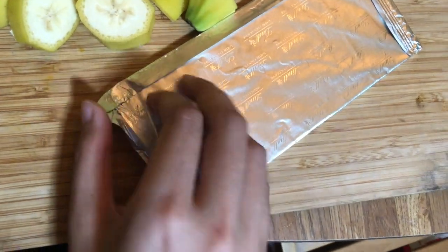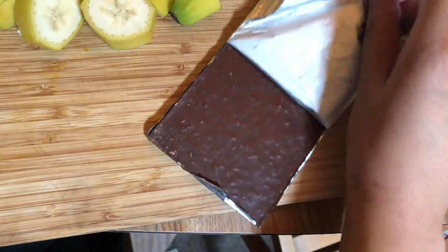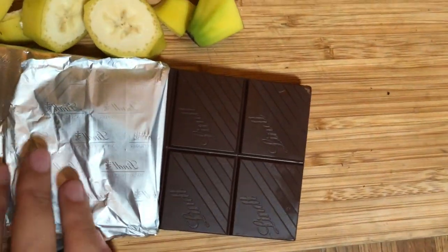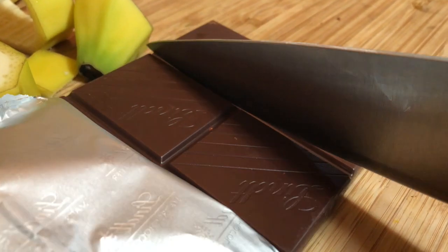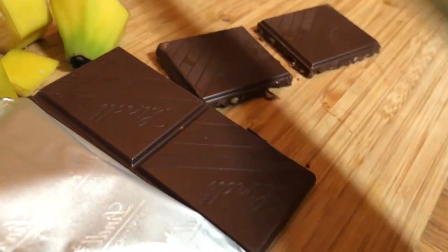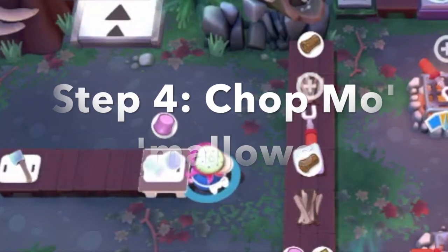Gotta chop that chocolate. So we have to unwrap the chocolate because their chocolate's just coming out of the box unwrapped since they have a huge stock of unwrapped chocolate. But we gotta unwrap and then we do the chop chop chop. Look at that, just follow the lines like you're in kindergarten or whatever. But we only need one square. I don't know why they need to chop them because it's a bunch of small squares. Makes no sense.